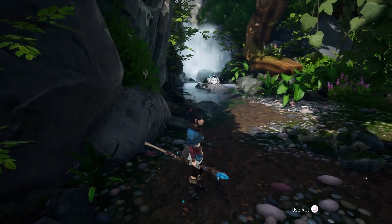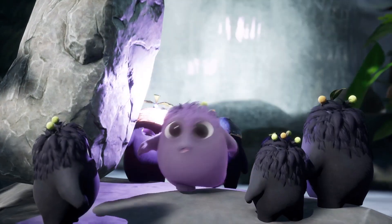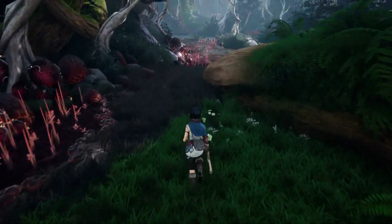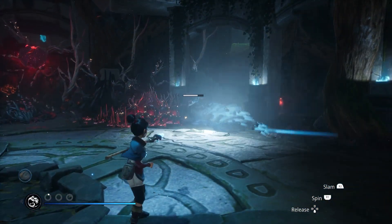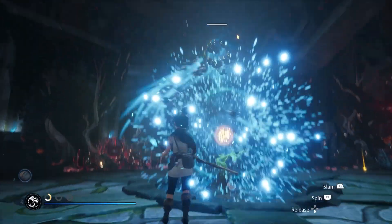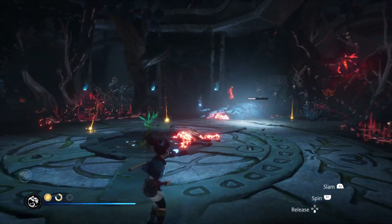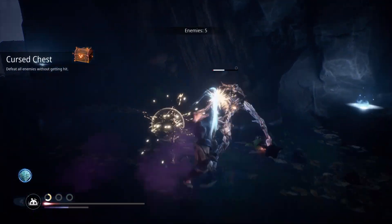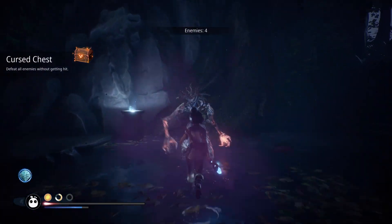Ember Labs actually began as — and is still — an animation studio in addition to developing Kena. The intentional and distinct use of color to contrast corrupted versus uncorrupted nature works well. This is especially true when you use Kena and her rot — these cute little lemming guys — to clear an area of corruption, and you see nature return to its pure form with vivid green trees and blue skies. The dramatic transition makes for nice feedback to the player that your actions are indeed making an impact on the world.